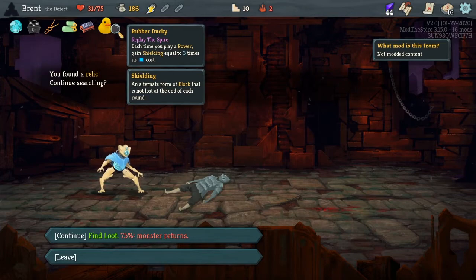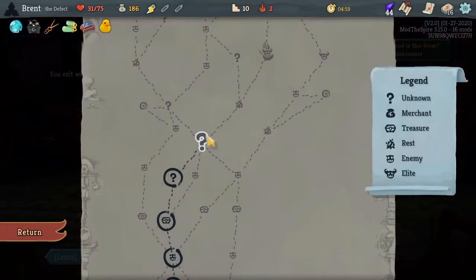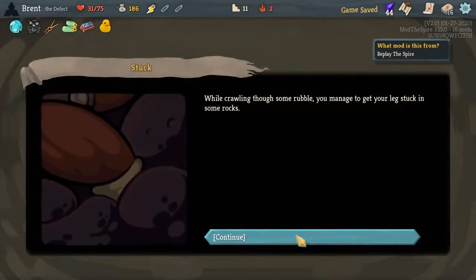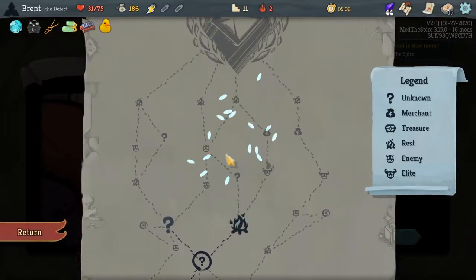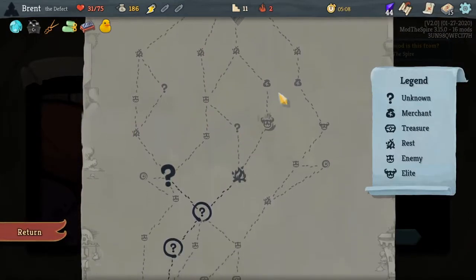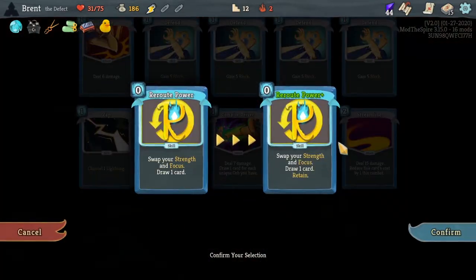You play power — gain three shielding equal to three times its cost. Awesome, and we got away without a scratch. Lose a strike, upgrade a strike — we'll lose the strike. Okay, to hit the shop we are gonna have to face this elite, so I think we will. What if we do this — what's this do? Let's just do Retain. Ooh, that's nice.